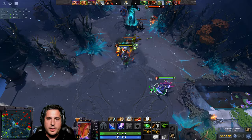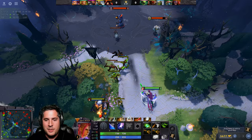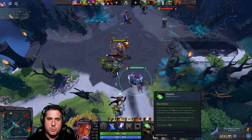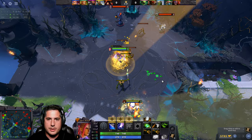Because I'm a melee hero, I took regeneration — 6 Tangos — because you want to stay in lane. Quelling Blade is important because that extra 15 damage really helps you get those last hits and denies. You want that additional opportunity to secure them.